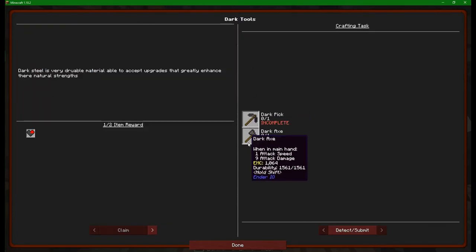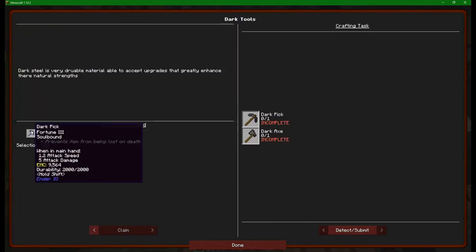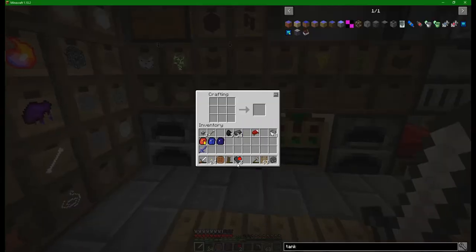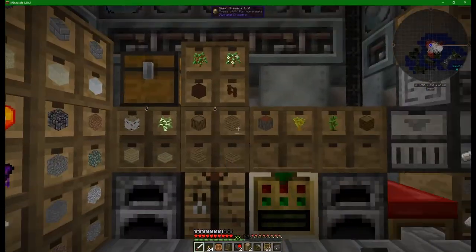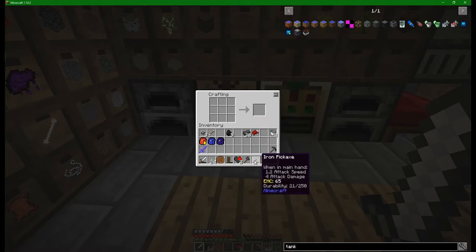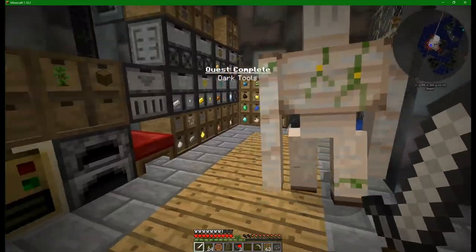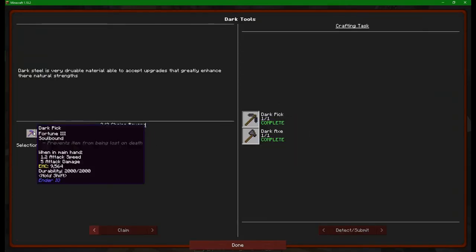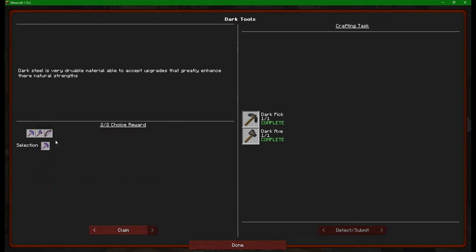Is it just the pickaxe or is it pickaxe and axe it wants us to make? We'll have the fortune three one, probably. Why would we not do that? So I need four more sticks - thankfully it's nice and easy like that. That's the axe and there is the pickaxe. I believe these also get handed in. Oh no, it was a detect crafting task. So I'm going to take this fortune soulbound one.